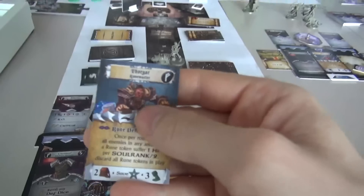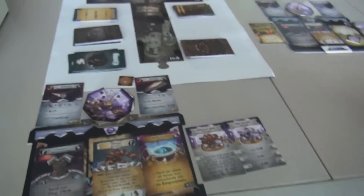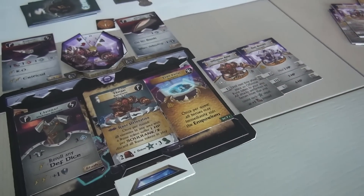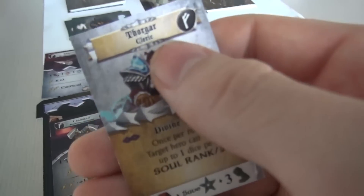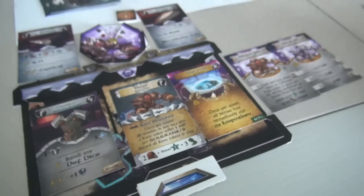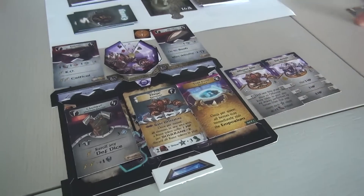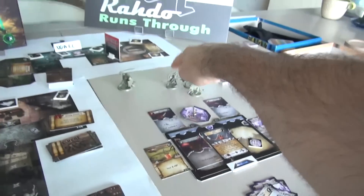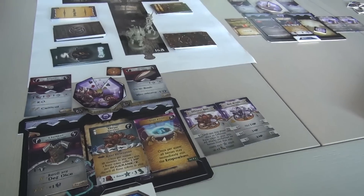Right from the get-go, Thorgar could have been a runemaster whose special power lets him blow up his runes and do a lot of damage — that's because I'm playing as the dark alignment. There's the equivalent of lawful, neutral, and evil characters. I could have just as easily been the good Thorgar, who is a cleric with divine aid once per round. The rules suggest that when you're making your party, make sure all characters are either chaos-aligned, law-aligned, or neutral — though the rules also say you can ignore that if you want.